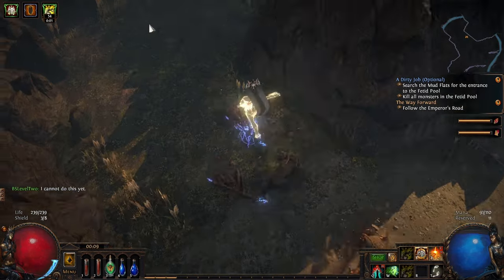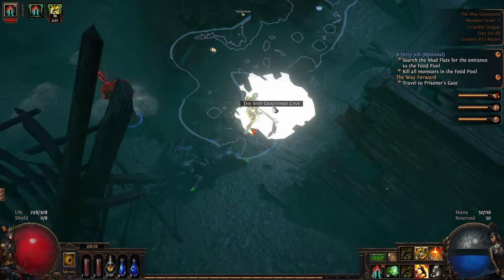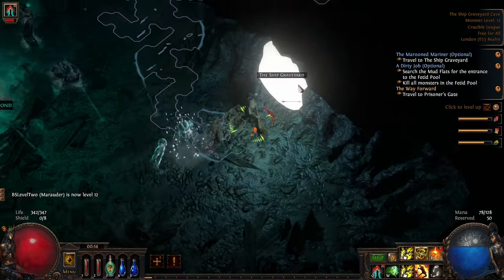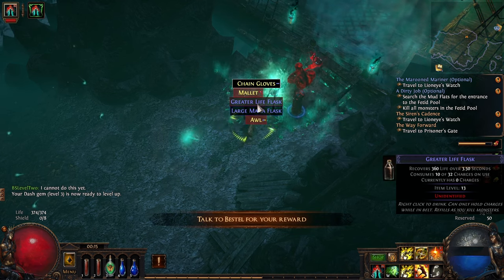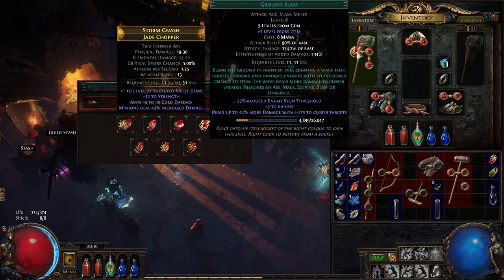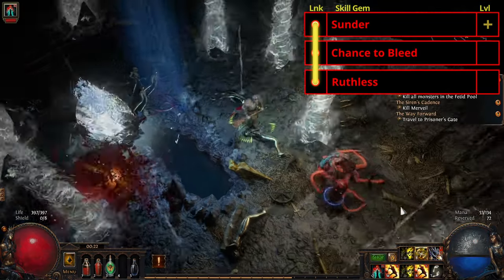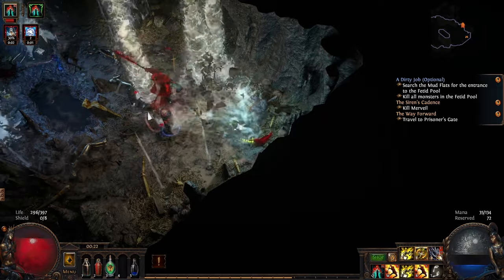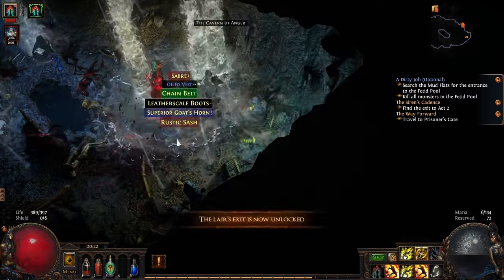Run down that side until you find the offshoot and follow it to the Ship Graveyard. In here, find the overturned ship and enter the cave beneath it. Get the Allflame and exit. Head to the Cavern of Wrath and port back to the Ship Graveyard. Find and kill Fairgraves — he's normally just up from or to the right of the waypoint. Log out back to town and pick up Sunder from Nessa. As soon as you meet the level requirement, drop Ground Slam. Our new offensive 3-link will be Sunder, Chance to Bleed, and Ruthless — leveling is about to feel a whole lot better.